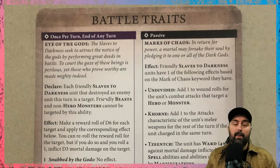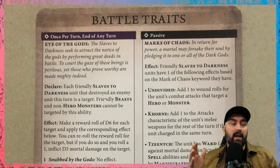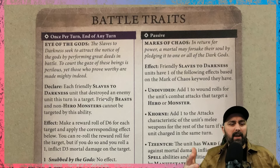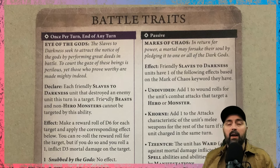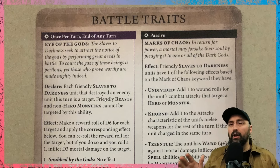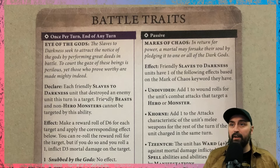The first thing we're going to talk about are your army special rules — your battle traits. These are going to apply to most of your units in your army, and it's basically the narrative way that your army plays. You're mainly focused on killing units if you want to use half of the allegiance, and the other half you pick at the start of the game. In my opinion, this is an incredibly great suite of allegiance abilities.